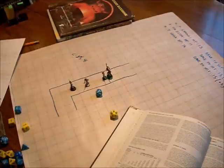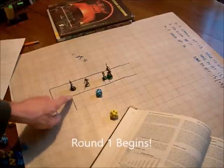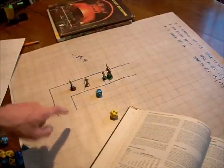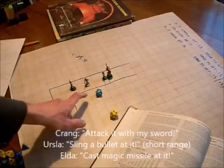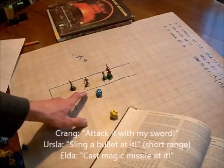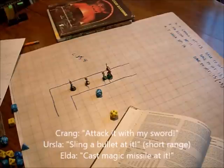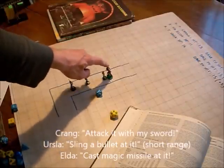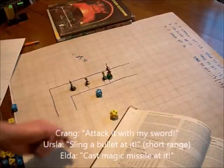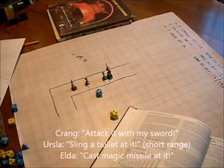Now we're moving on to round 1. Before we roll group initiative, I'm going to ask each member of the party for their intentions. Krang's going to attack with his sword. Ursula's going to sling a bullet at it at short range. And Elda's going to cast a magic missile. Because Ursula is firing a missile into an existing melee, she doesn't actually get to choose who her target is — that's going to be randomly determined. However, the magic missile gets to choose a target.